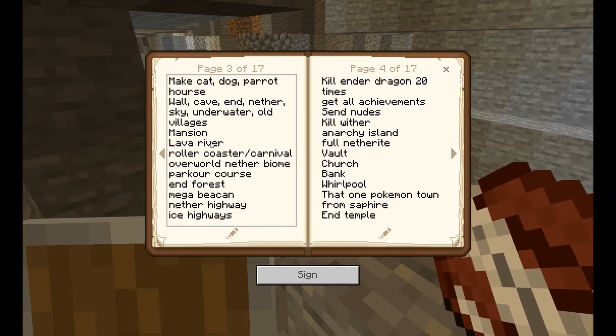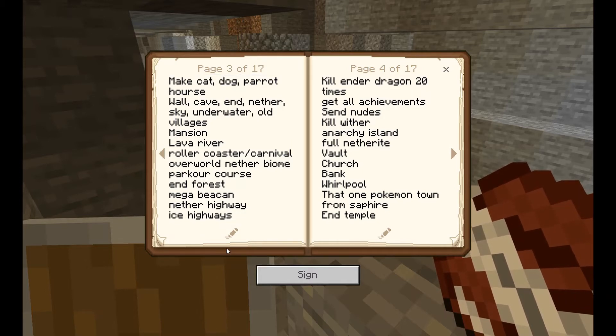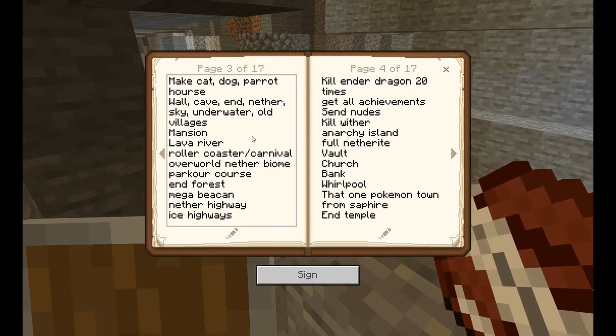There's also a lava river project — in my old world I was clearing out an ice river in a taiga biome and using the ice for ice highways. Once that was done, I wanted to fill it up with lava because I think that would be pretty cool. I also want to get a carnival going with like a dunk tank and a roller coaster.